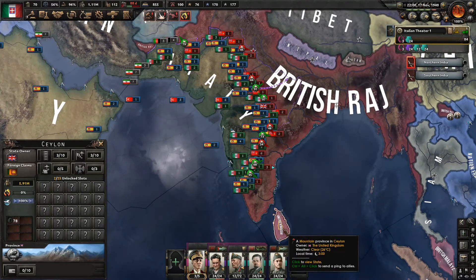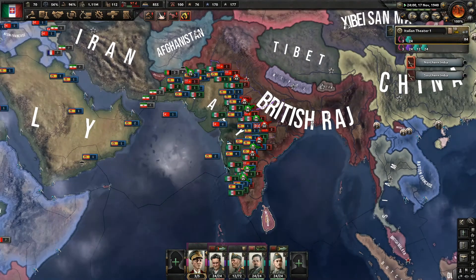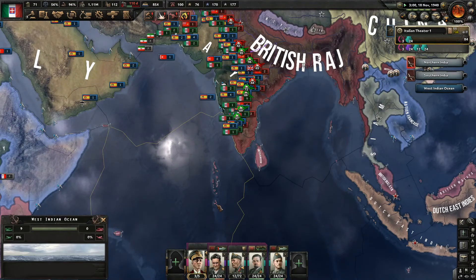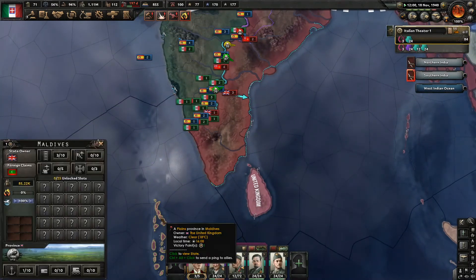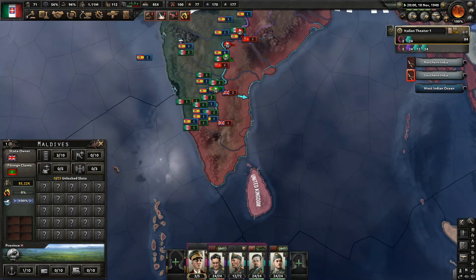I could try and get down here for the 78 rubber — I want it eventually. What does the Maldives have? They have nothing. Okay. They just exist.